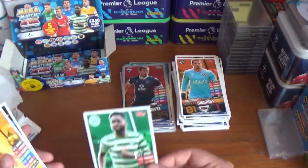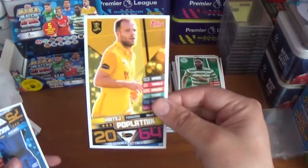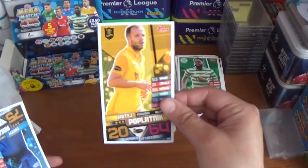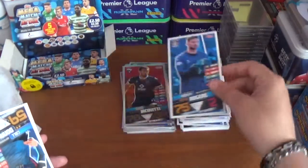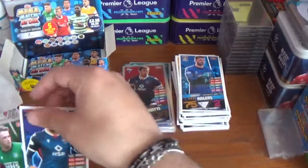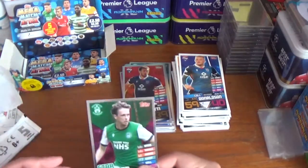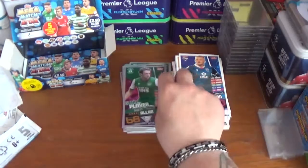Pack eighteen: Odson Edouard the Celtic striker, Matty Politic of Livingston — apologies for the pronunciation — Danny Rogers a goalkeeper from Kilmarnock, Cole Donaldson of Ross County, and a star player — Scott Allan of Hibernian.